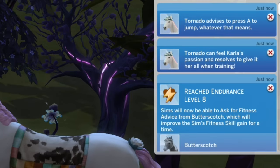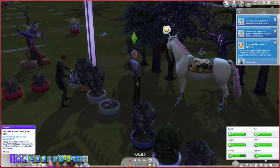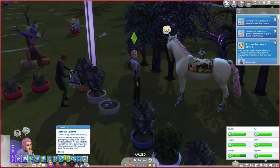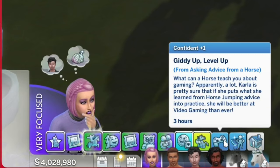Tornado advises to press A to jump — whatever that means. Is it just a joke or does it give you some kind of skill? It does! Giddy up — level up from asking advice from a horse. What can a horse teach you about gaming? Apparently a lot. Carla is pretty sure that if she puts what she learned from horse jumping advice into practice, she will be better at video gaming.